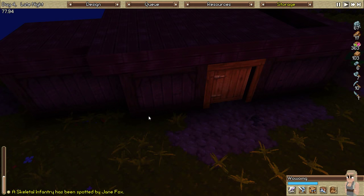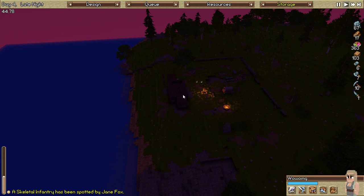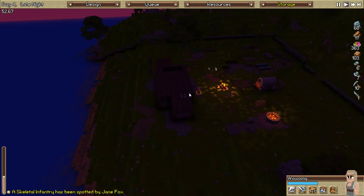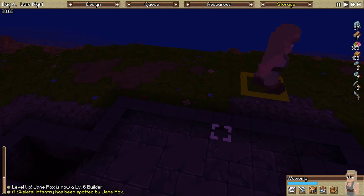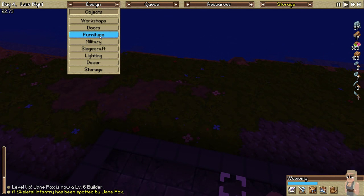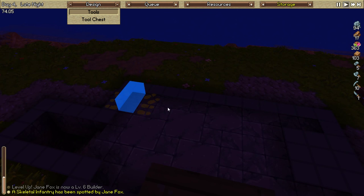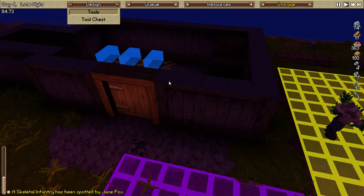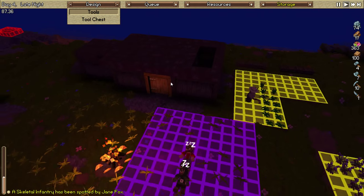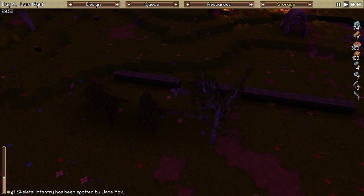I should probably - what the hell was that button - I think this was it. Alright, so I sliced it down. Design, objects, storage, tools, tool chest. Sweetness. Okay so I use the page up and page down keys to kind of go through the various slices of the terrain. That should be excellent. Cancel that. Let me clear this notice away from here.